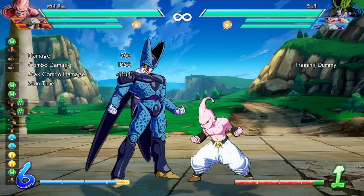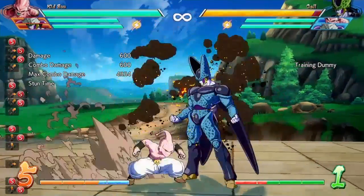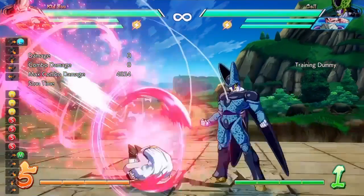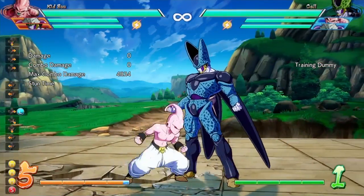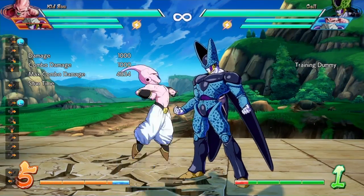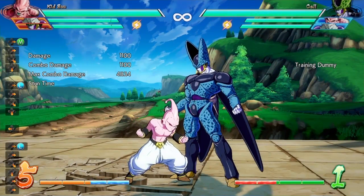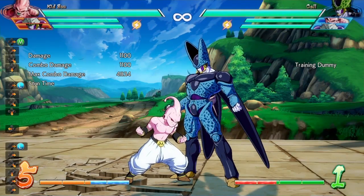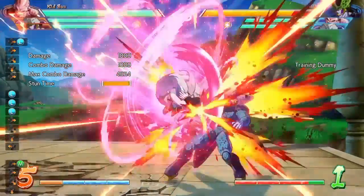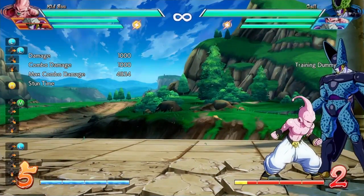For Kid Buu's jumping ki blast, they enlarged the hitbox during startup and reduced opponent knockback. Moving on to the mystic ball — core circle forward — they changed a lot here: increased knockback, shrunk the hitbox, slowed down the ground version startup, added damage scaling to the first hit of the ground version, and adjusted smash hit properties.